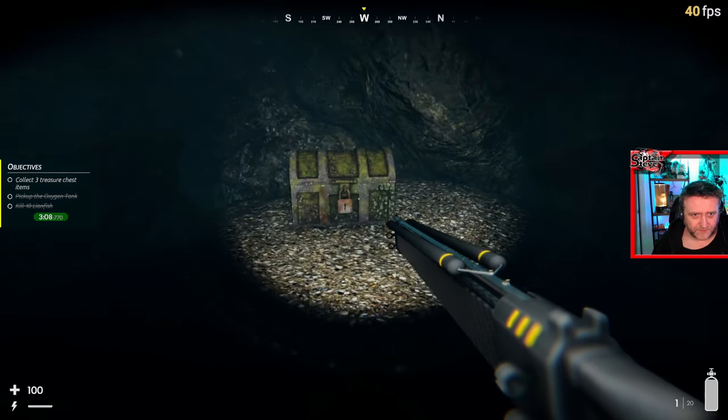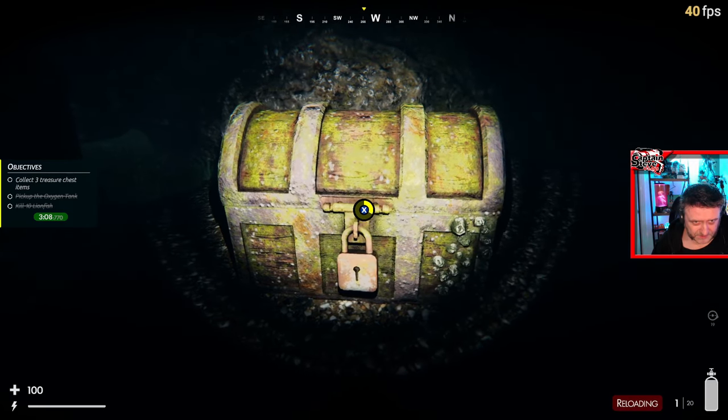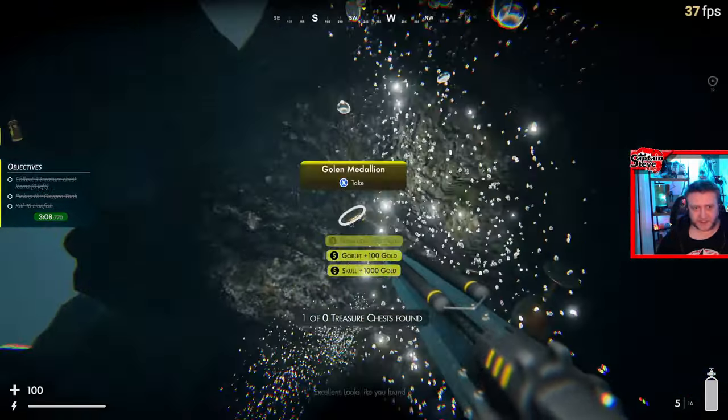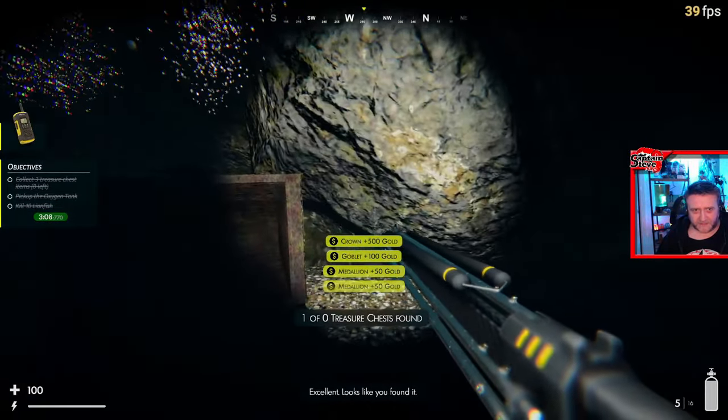There it is — found it! Open sesame. So yeah, you find treasure chests like this, pick up your treasures — treasures everywhere — and then you use that gold for your upgrades.